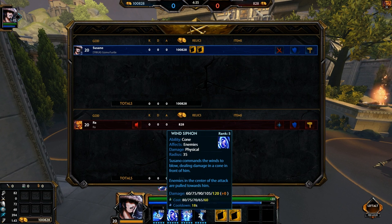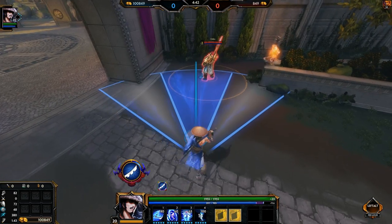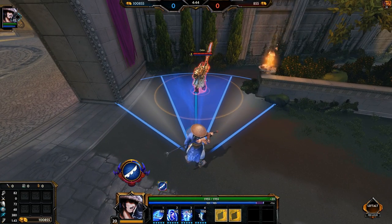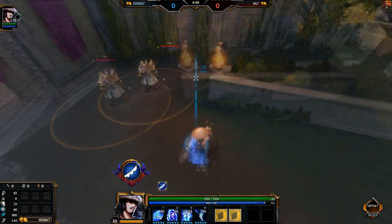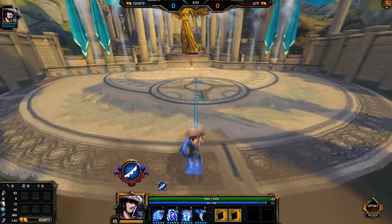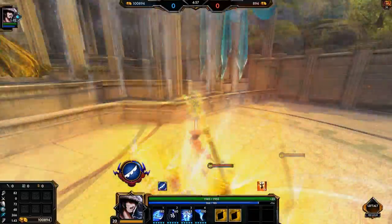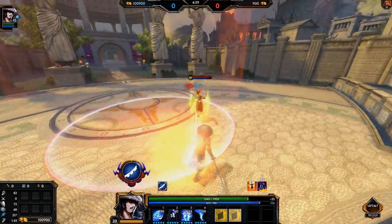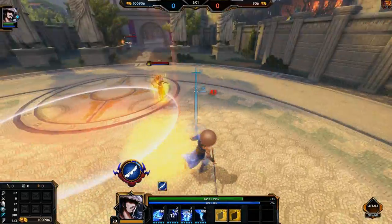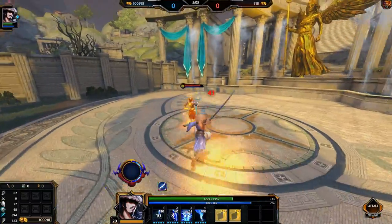Wind Siphon: Susano commands the winds to blow, dealing damage in a cone in front of him. Enemies in the center of the attack are pulled towards him. This is like Nemesis's indicator for her slice and dice. Now I don't think Odin's affected by CC at all, so I can't pull him, but I can pull Ra. So you just pull people towards you for a couple of autos and then do your one and dash through.